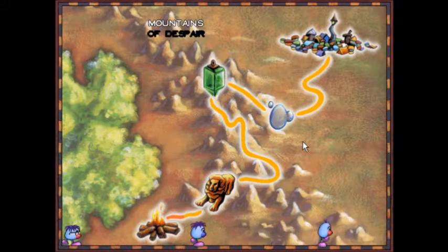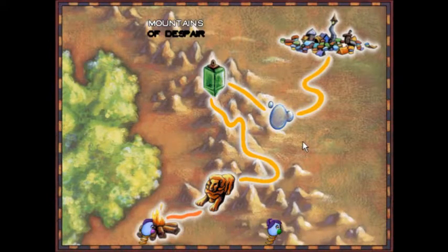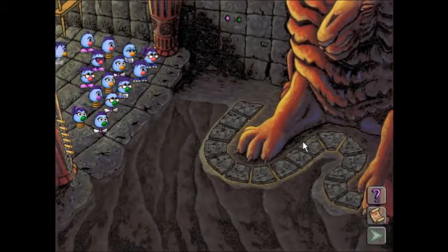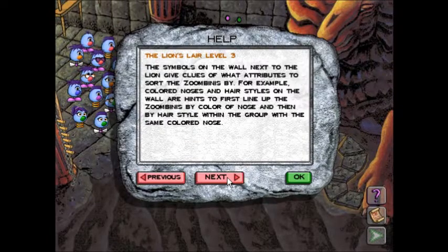Throughout these gloomy mountains, strange carvings left by ancient peoples are everywhere. We're back in the Lion's Lair once again - the Lion's Lair of Level 3. The Stone Lion requires a certain order from the Zoombinis before they can pass. To move the Lion's Stone Paw, the Zoombinis must be grouped together and sorted by two attributes, such as nose color and hairstyle.